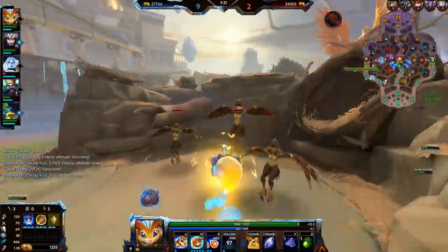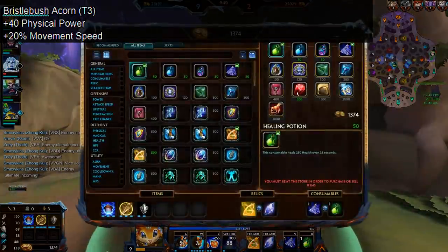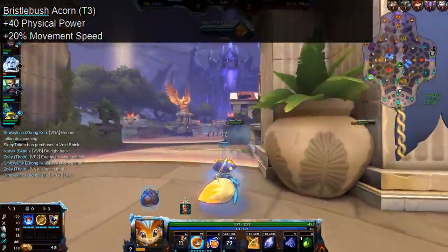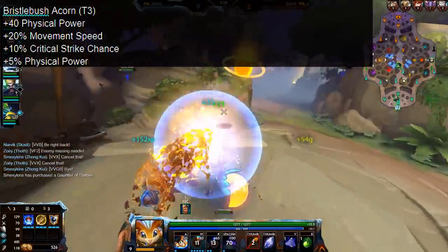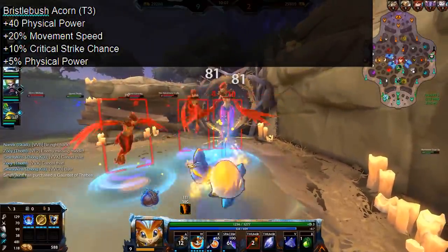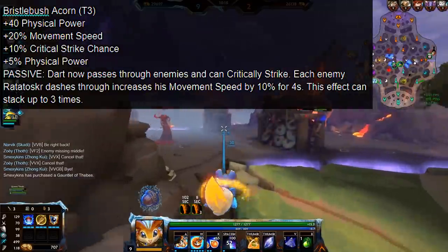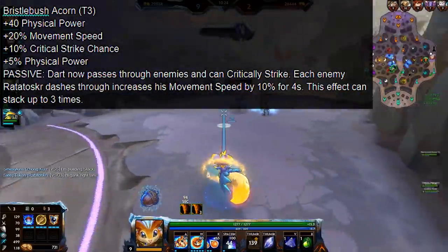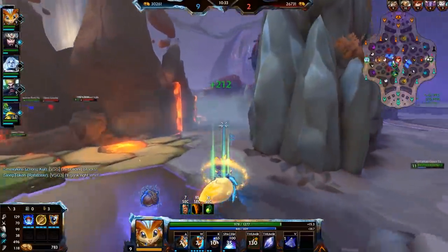Now let's look at the four acorns we're getting. The first is the Bristlebush acorn. This comes with 40 physical power — compared to the old acorn you actually lose 10 physical power — 20% movement speed, plus 5% physical power, meaning it builds from the Nettle acorn. It also gets 10% critical strike chance. Now you may be thinking why would you want critical strike on Ratatoskr? Well, that's where the new passive comes in: Dart now passes through enemies and can critically strike. Each enemy Ratatoskr dashes through increases his movement speed by 10% for 4 seconds. This effect can stack up to 3 times. This is actually a throwback, because Ratatoskr used to be able to dash through enemies with his dash at all times, which I personally always preferred as a mechanic.